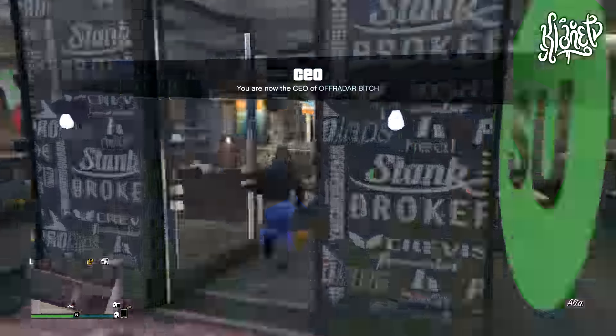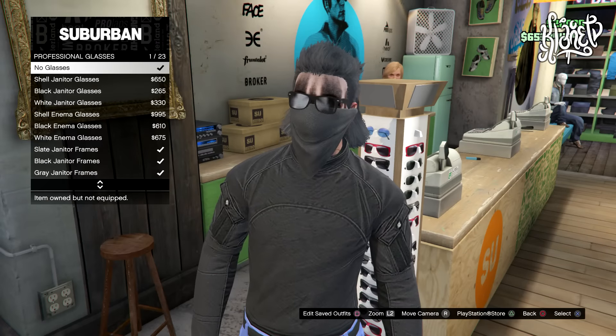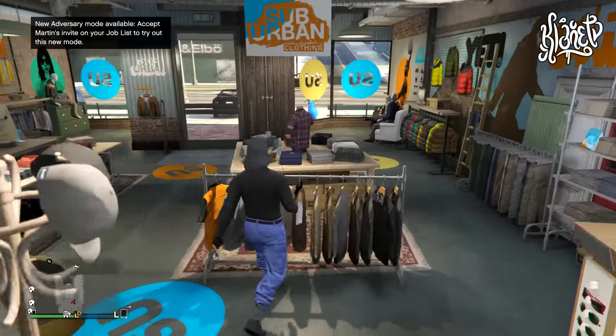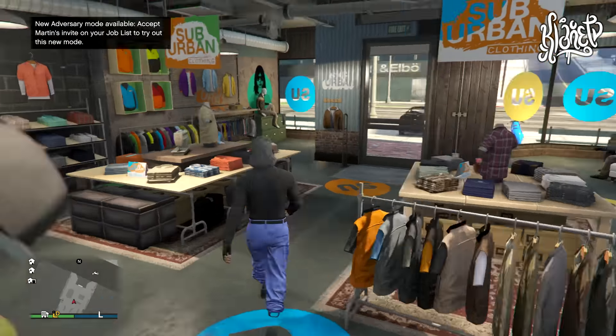Once you retire, go ahead and get off your car and you will see that there's no hat on the outfit. Now go into the clothing store, go to the glasses section, and pick any glasses you want — or if you don't want glasses, just remove them. Once you pick your glasses, go ahead and save the outfit.